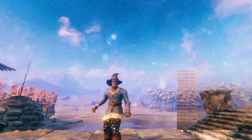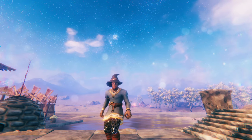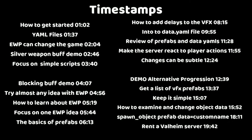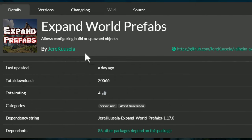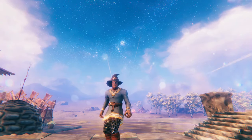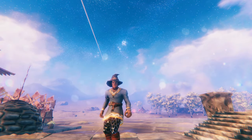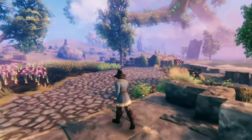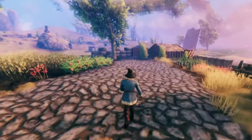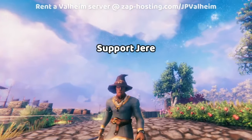Welcome to another Valheim video. Today we're going to be introducing you to the mod Expand World Prefabs. It's a fantastic server-side mod that allows you to change Valheim. The craziest thing about this mod is that you can put it on the server to alter the Valheim world, and all of the people connecting have to deal with those alterations without downloading any files. All of this is possible because of Iron Gate, whose game you've hopefully already purchased, and modders like Yerry.